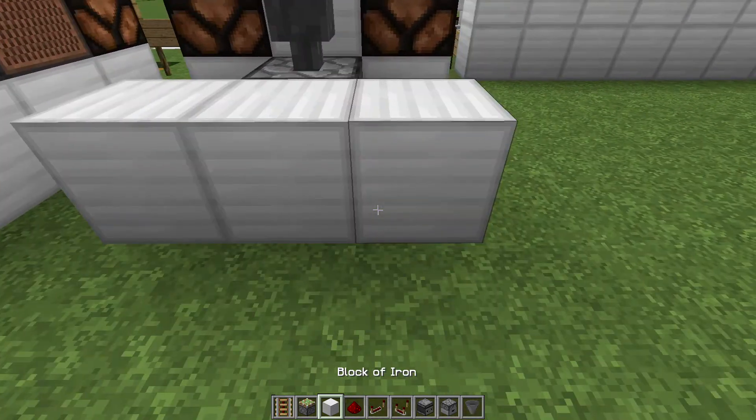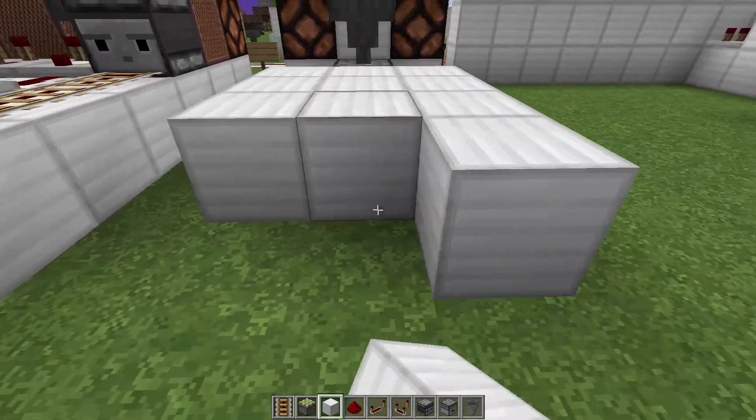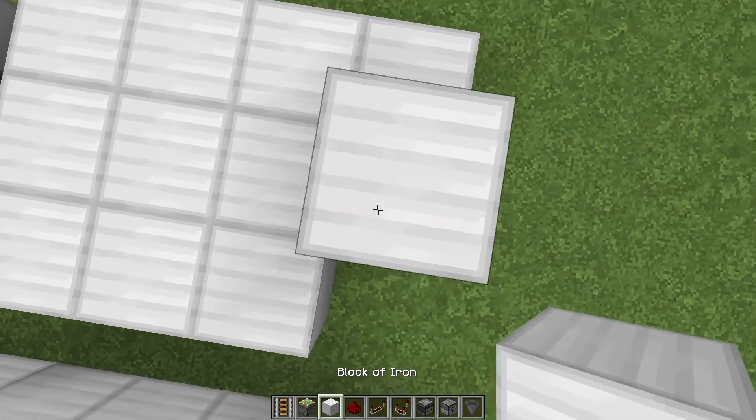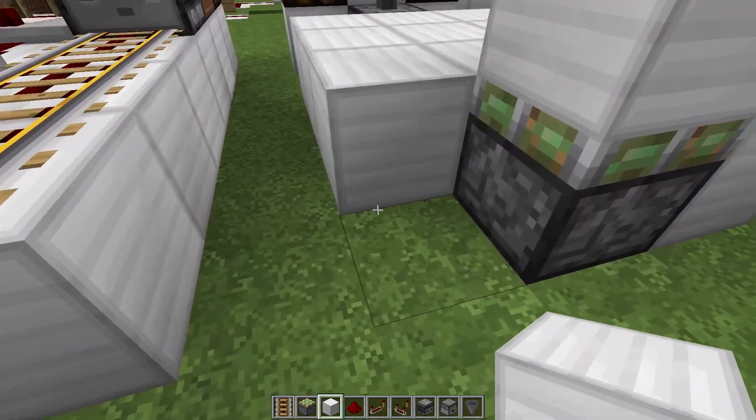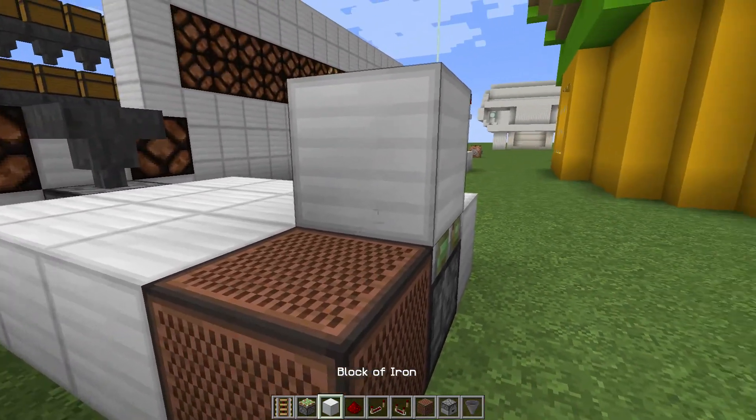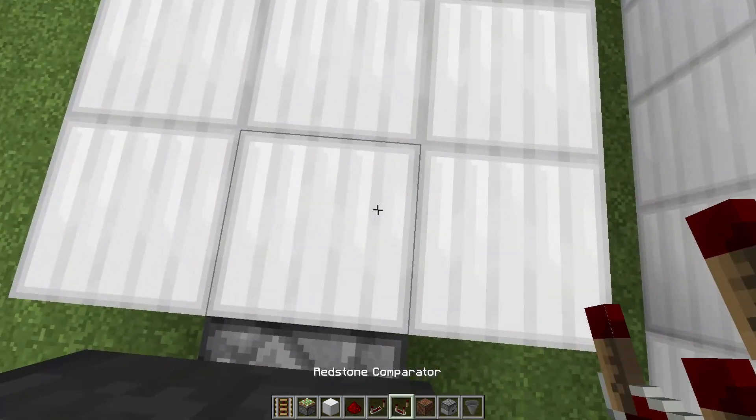Then we're going to go 4 blocks back, just like this. Knock out these 2 blocks. Place a sticky piston with a solid block on its face. Then we're going to place our note block right here. This is going to be necessary — I'll tell you why in just a second.